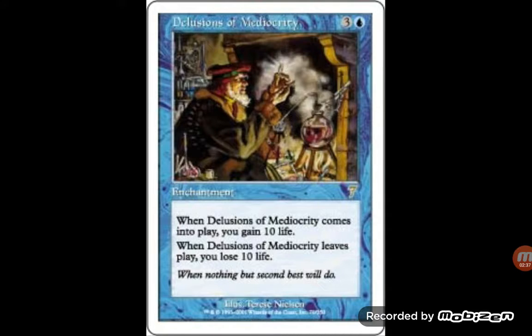Delusions of Mediocrity — four mana, enters the battlefield you gain ten life, leaves the battlefield you lose ten life. A great way, if it works right, to play it, gain ten, give it to your opponent, bounce it back to your hand, and your opponent loses ten life. This one can go through Standard because outside of you gaining an extra ten life, it'd be interesting to see blue decks having some sort of life gain. Right now Standard probably doesn't have anything that gifts cards to opponents, and if they do, there's a great card. This one can easily go through Standard, but would be played in Modern only if you really built around it — definitely one of those against-the-odds decks.